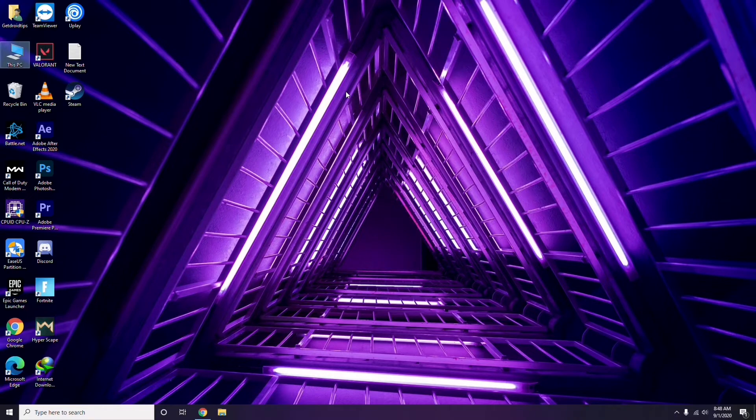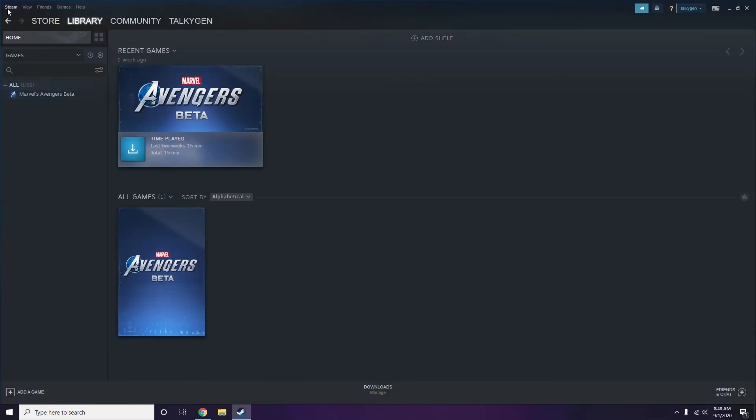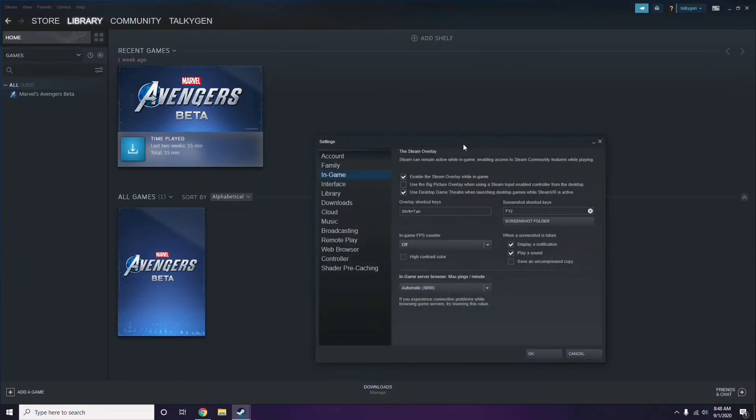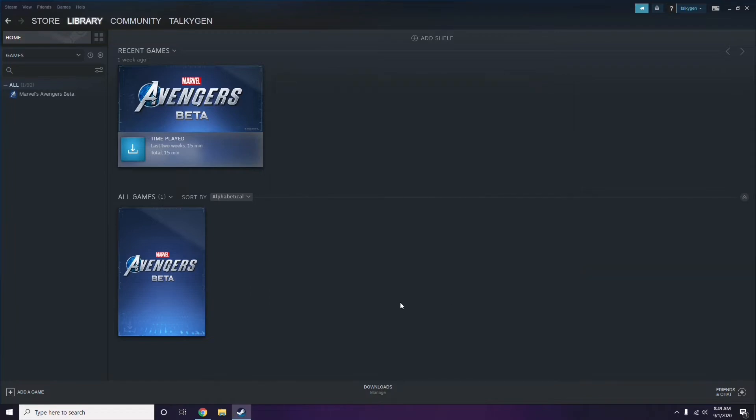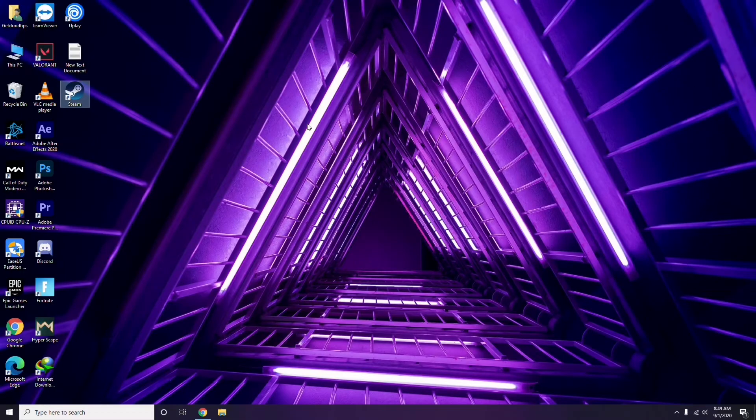Next is disabling the Steam overlay from the Steam app. Click on Steam, then go to Settings, then go to the In-Game option. From here, you'll see a checkbox to enable or disable the Steam overlay while in-game. You have to untick it — that means disable it — then click OK.